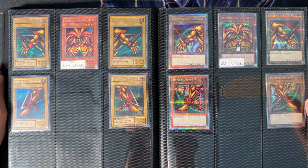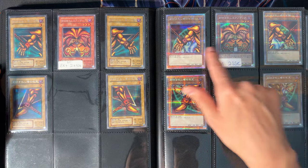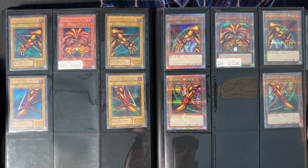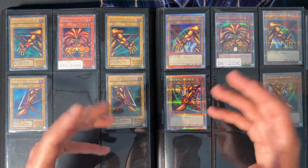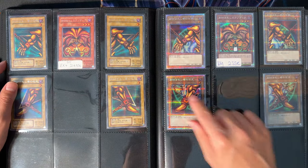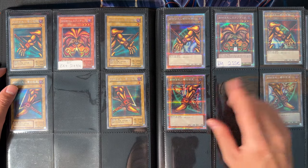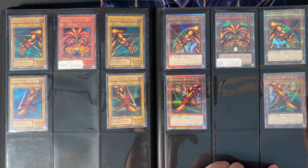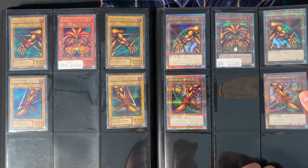One more Exodia here — condition is Excellent Plus again, the secret rare version. On the right side we have the full Prismatic Secret Rare Exodia in the OCG. I'll call it starlight rare for you TCG folks, but a Japanese collector would call it Prismatic Secret Rare. The price is very affordable compared to the starlight rare we have in the TCG, so very recommended if you like the bling bling Exodia.